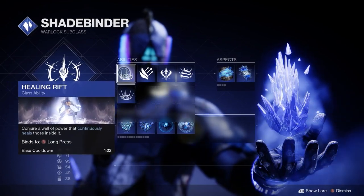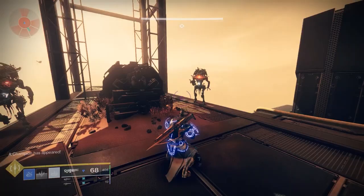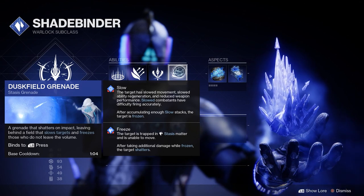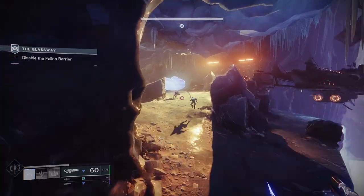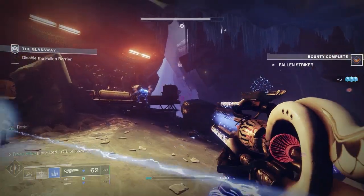We're gonna need a healing rift, especially for high level activities. It's kinda risky to use this in GMs or raids, but I tested it in a master Spire of the Watcher and was really impressed with how good it was. For our grenade, we need Duskfield Grenade. We're trying to freeze and shatter as much as possible with this build, and not only does Duskfield have the fastest base cooldown at only 1 minute 4 seconds, it also slows and freezes enemies.